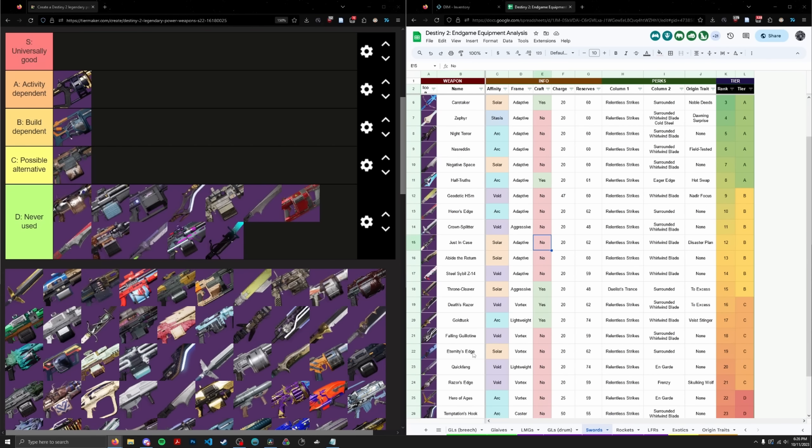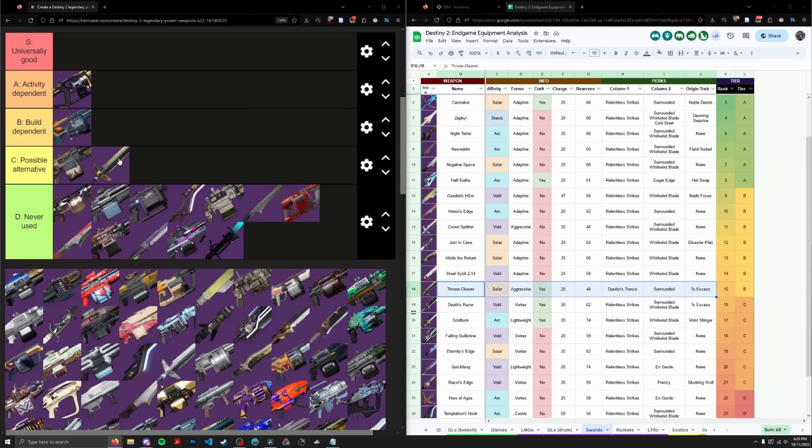Throne Cleaver is basically a version of Crown Splitter except it has Enhanced Surrounded but no Relentless Strikes, which is a big deal. Aggressive frames are pretty decent in a roaming activity, so Throne Cleaver would be pretty good there. I'm considering dropping it to D tier but I'll leave it in C for now and see how that sits as we add more weapons.